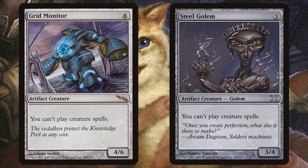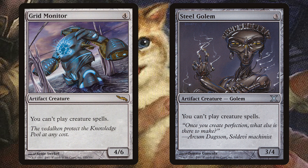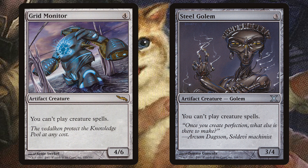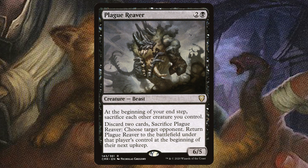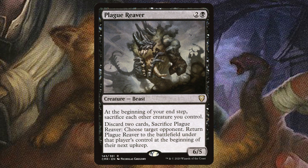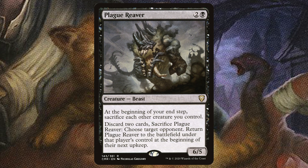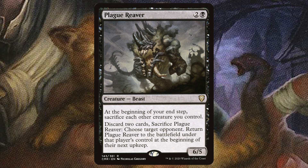How about Grid Monitor and Steel Golem? You can't play creature spells, so we'll draw three or four cards with these, and now our opponents can't cast their creatures. How about Plague Griever? At the beginning of your end step, sacrifice each other creature you control — so they have no other creatures now. They're stuck with this terrible creature, and we got to draw three cards with Fateful Handoff.